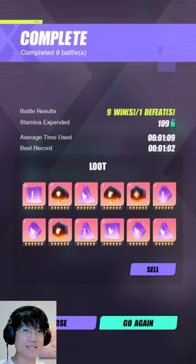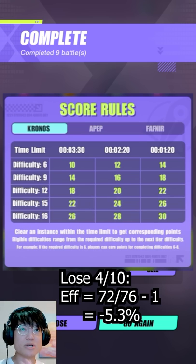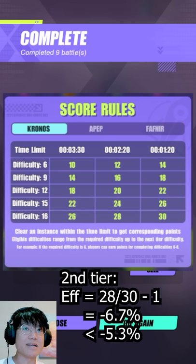Whoever can complete the dungeon faster will be awarded more points, and I'm actually looking at it on my other screen right here. I've actually designed a brand new team, a brand new K16 team, that is able to do it pretty fast, but the thing is, it is not a full 100% clear. I think maybe about 95%, but in my opinion, if you are chasing the stamina efficiency to point ratio, you can actually lose 4 out of your 10 attempts, as long as you can do it within the fastest time limit, and you're still going to be a little bit better off than having a 10 out of 10 clear at the second best timing tier.